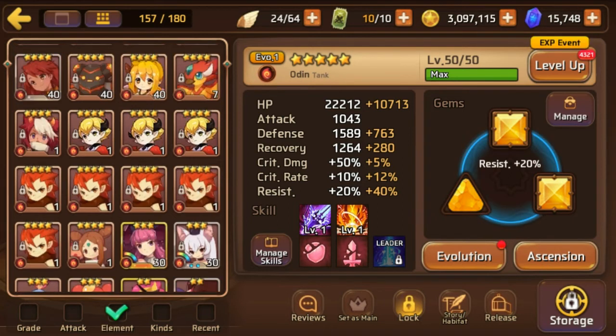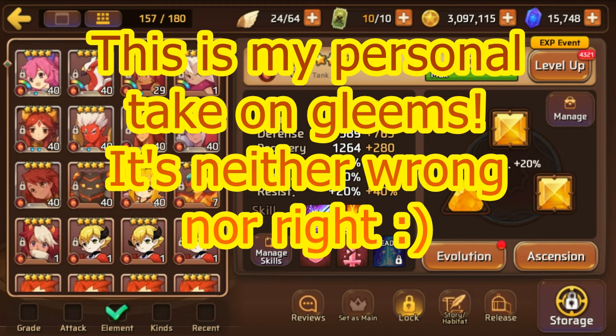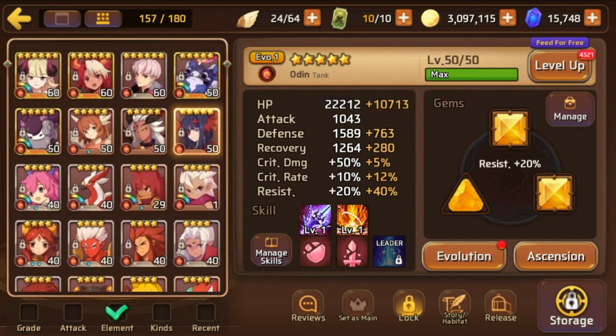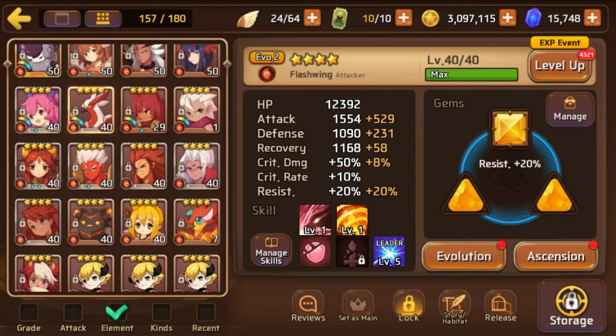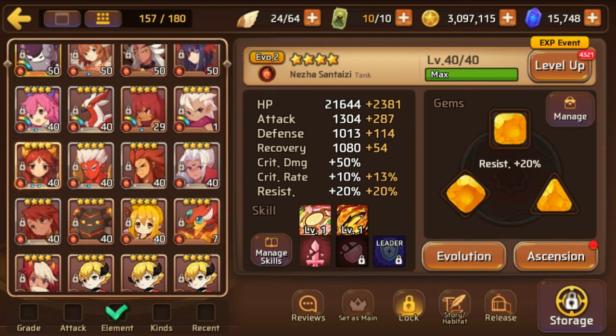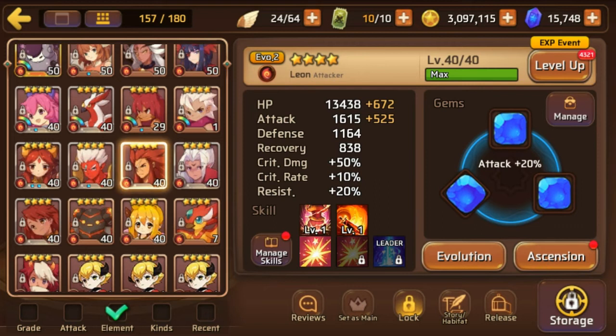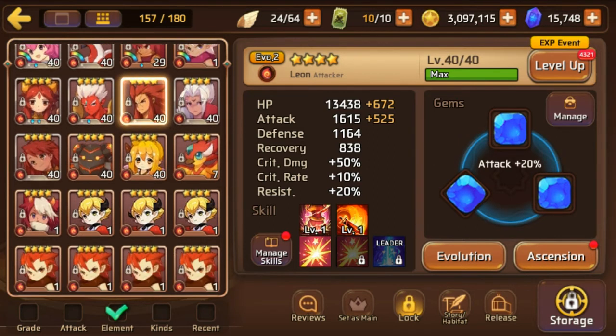For strategy: I base what I gleam on the utility of that mon — where can I use it, what will it accomplish? Then I factor in aesthetics and how I feel playing with that mon. For example, I definitely want to evo 3 Leo at some point because he hits like a truck and I can always use a solid fire attacker. I gleam with a purpose.